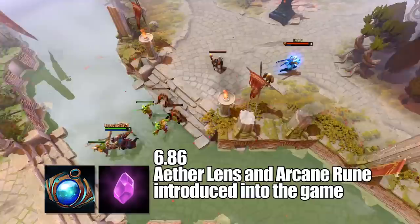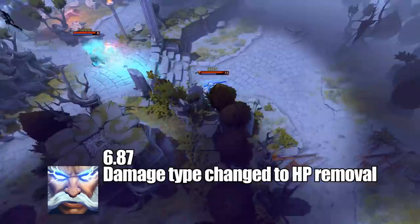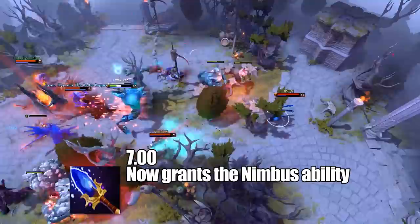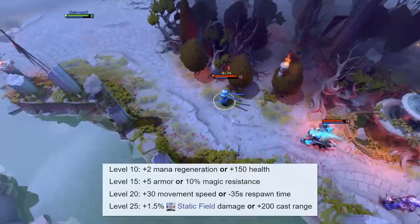Arcane Rune just made everything easier for him in lane, and may the Lord have mercy on your soul if he got one in the late game. In 6.87, Static Field's damage type was changed to HP removal, so it wouldn't disable Blink Dagger or consumables. In 7.00, Zeus gained a new Aghanim Scepter effect, replacing the damage upgrade on Thunder God's Wrath to granting him Nimbus. Notably, the Lightning Bolt interval was affected by cooldown reductions — yes, that is terrifying to think about. Luckily, to keep this balanced, Zeus's first set of talents were pretty boring, as they only affected stats, outside of the level 25 talent that increased Static Field's zap.